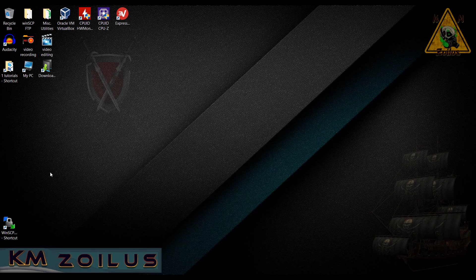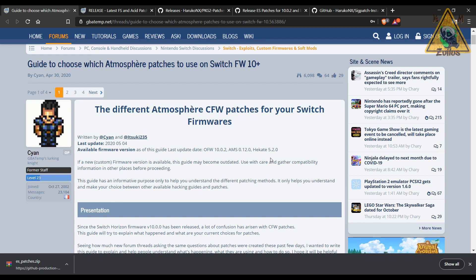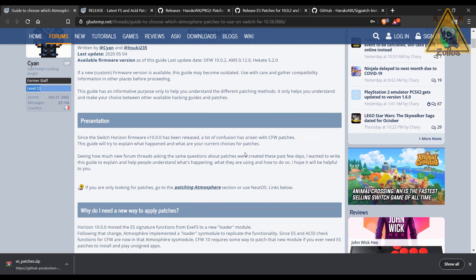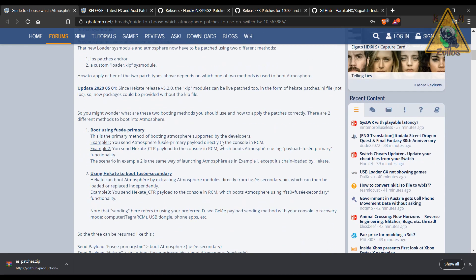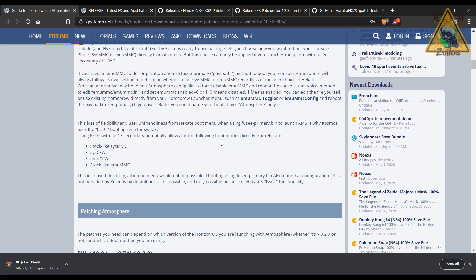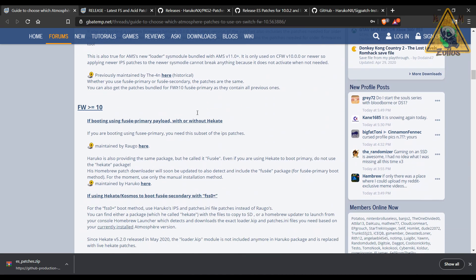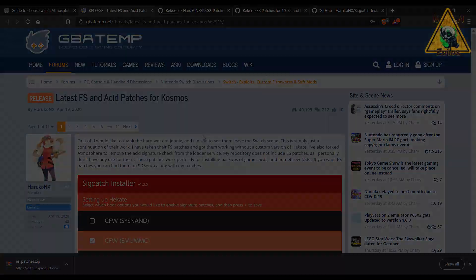I'll show you what you need to do depending on how you use Atmosphere. If you need to find out how to jailbreak your Switch from scratch, there are plenty of videos out there. Now let's get started. We're going to begin with some FYI-type info. This is a post that explains the whole situation regarding Atmosphere patches for your modded Switch — what changes happened, what should be used in which scenario. It may take five to ten minutes to read, but it is extremely informative and I recommend you go over all of it.